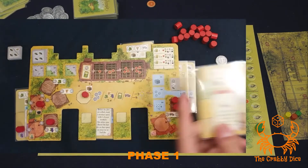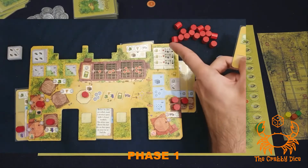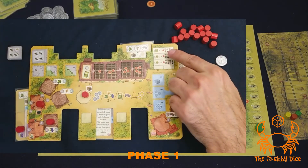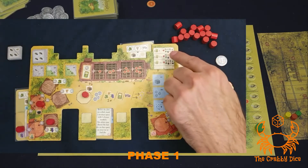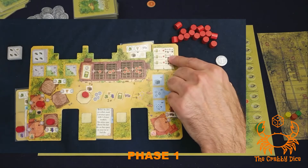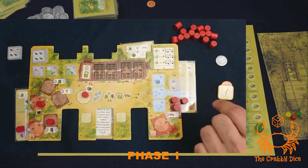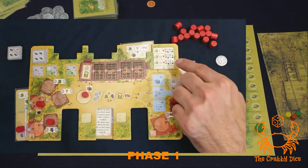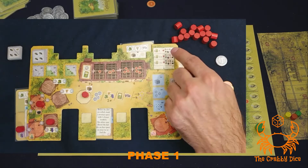For the farm extensions on the right, you have to pay. If it's your first farm board extension, you're gonna have to pay one resource. If it's your second farm extension, two unique resources. If it's your third one, three unique resources, and so on. By unique I mean two that are not the same — so you can give up an olive and a dollar, for example, not two dollars.